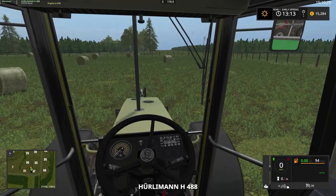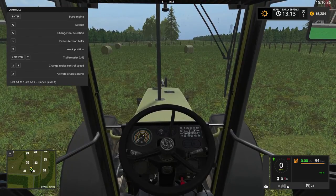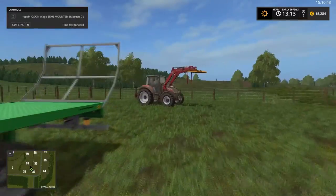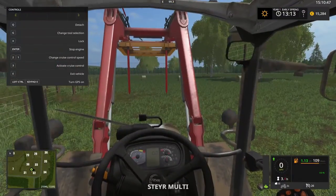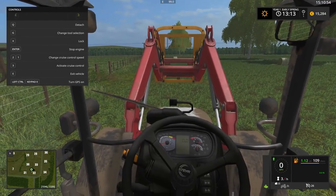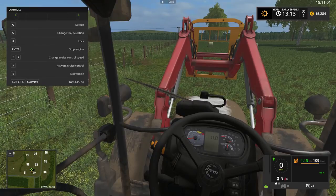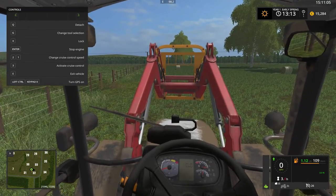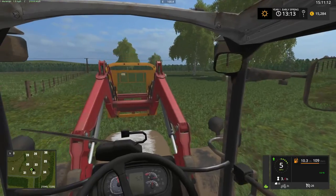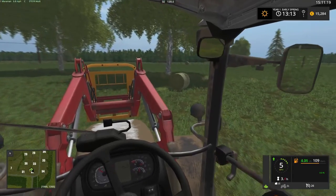We just want to bring that up - round bale work position. I'm going to take them to them and let the auto loader take over. I'll change the forks over just for this episode using the Black Sheep modding bale fork, and that's X to lock. I've got them in a nice colour so when I put them down I can find them - that's the general idea anyway.